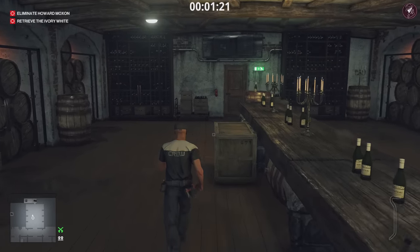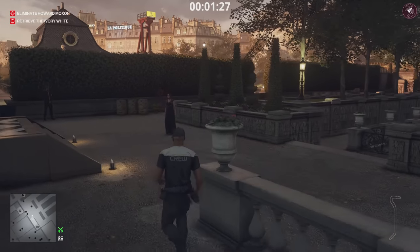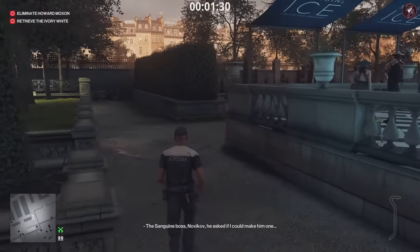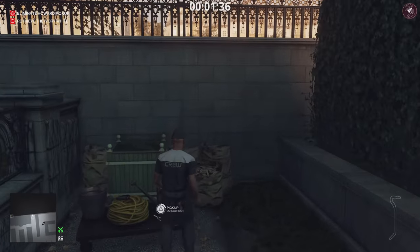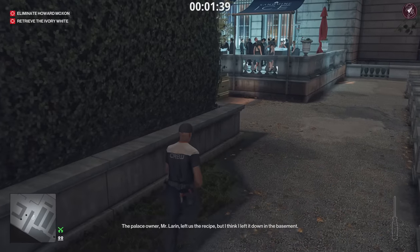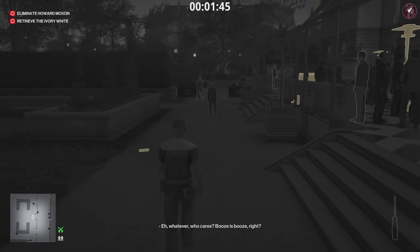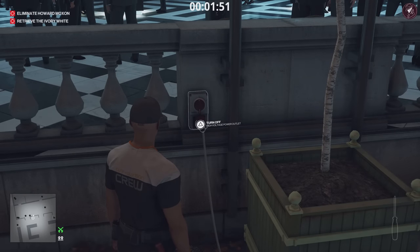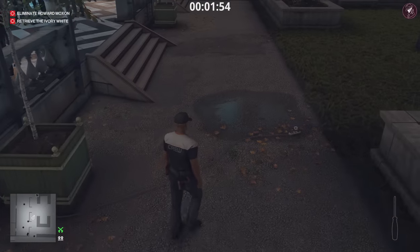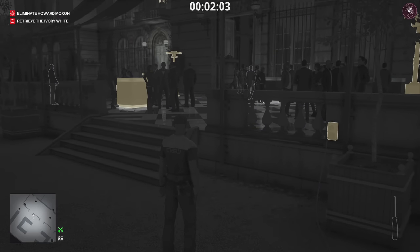Next thing we need to do is go get ourselves a screwdriver. Exit right out here and climb the stairs. In the corner of this area there's going to be a screwdriver, so go ahead and grab that. What we're going to do is sabotage a plug socket on the floor, and it's going to set up an electrocution kill for the target. Now, if you wanted to take all the risks, you don't have to get the disguise — you could shoot the socket and electrify the puddle — but I don't recommend that. So the first thing I want you to do is turn off this outlet. If you don't turn that off before you expose this plug, you'll electrocute yourself, so make sure you turn it off before you expose it.